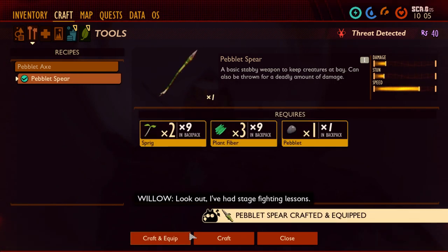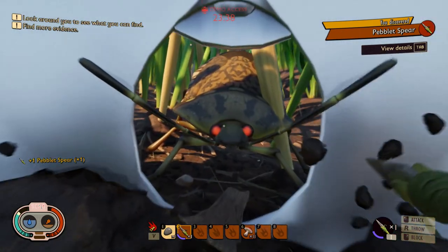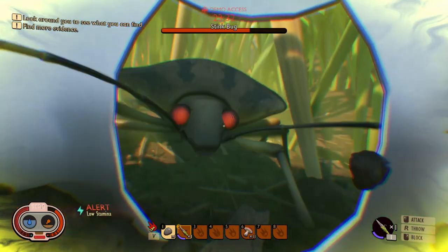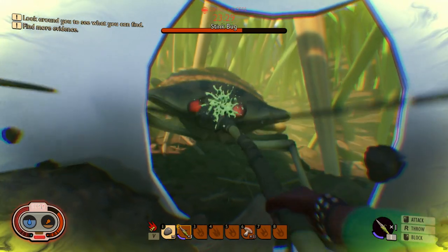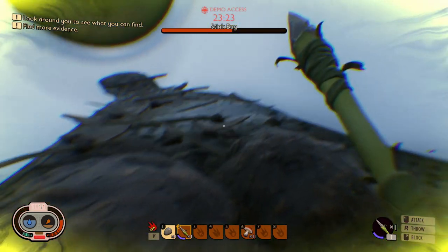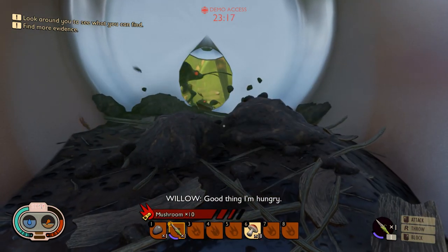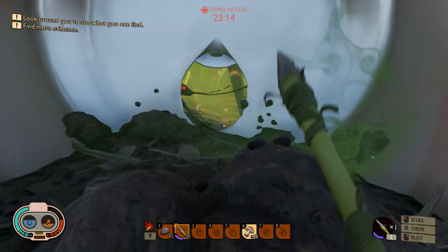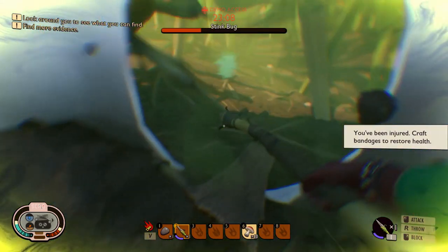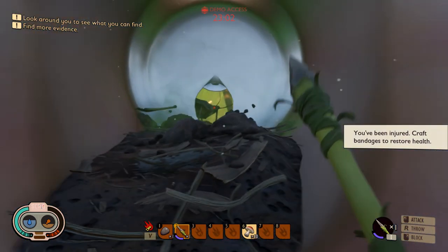I crafted this spear — a stinkbug spear — I had the materials, which was great. I can just stand there and attack it. By the way, this one has a kind of ability — you see gas coming from it — which is really cool. If you want to protect yourself, I discovered you can actually craft a gas mask, which will probably protect you against it. There are also some areas on the map in this backyard that have gas all over, so if you want to explore them without losing health and eventually dying, you need to craft the gas mask.